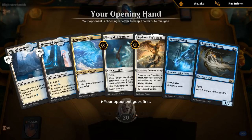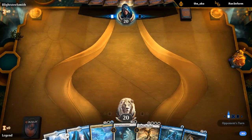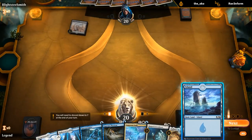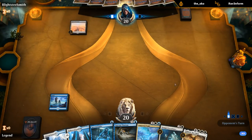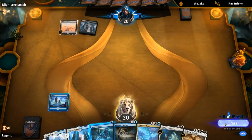All right, game over. New hand — we need to draw a third land and then we're in pretty good shape. On the draw we can probably keep this. Turn 1 Field of the Dead — the Scapeshift matchup should be decent because we can just fly over a bunch of zombies.